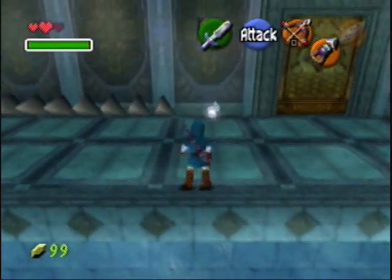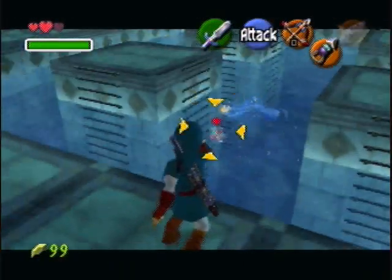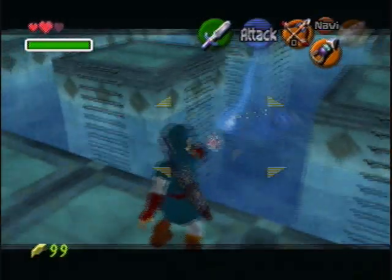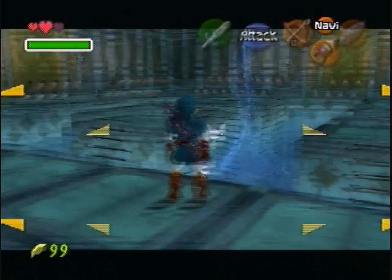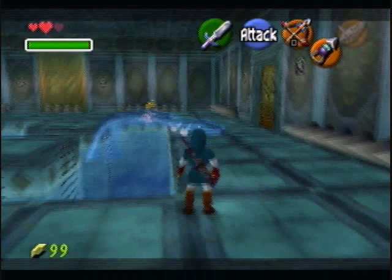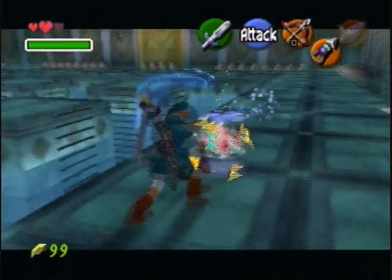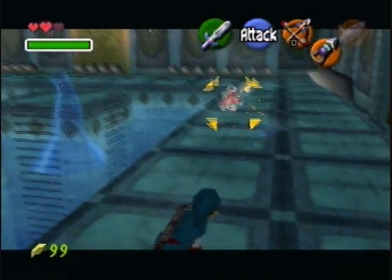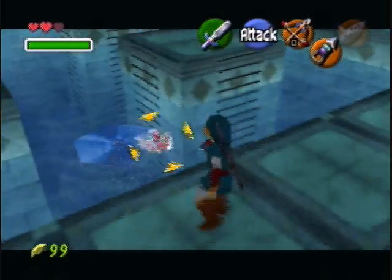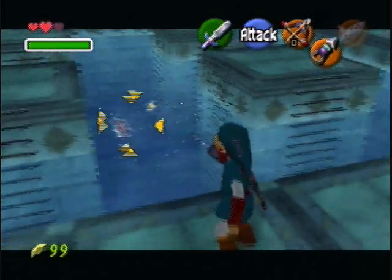What the heck was that for? So, to beat Morpha, you pull it out of its nucleus, so says Navi. To do this, you wait until it attacks like this. Sometimes you'll get lucky and do it before then, but all you gotta do is pull it out of the water and hit it a few times if you can.